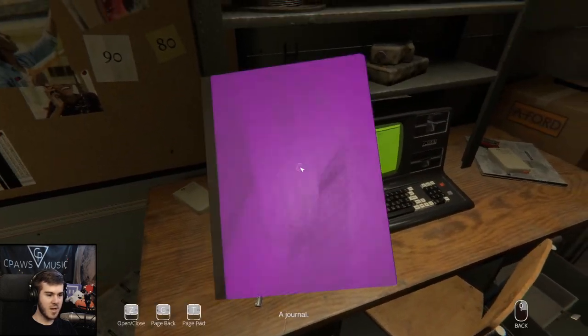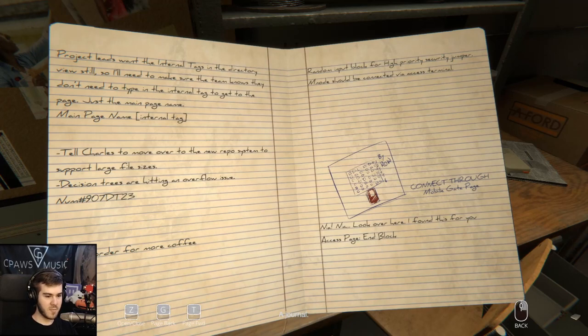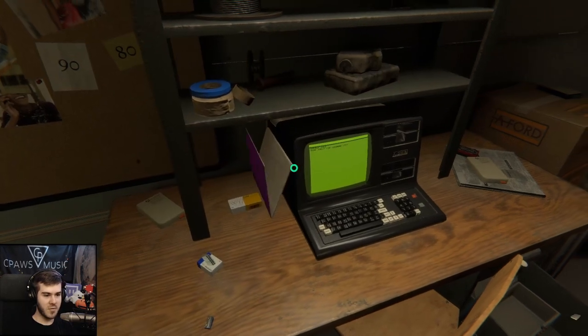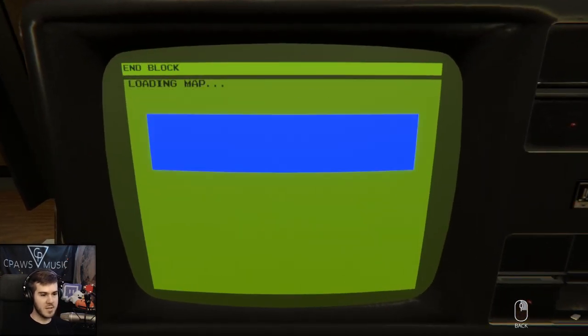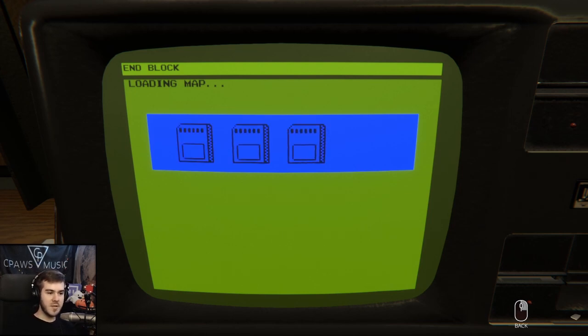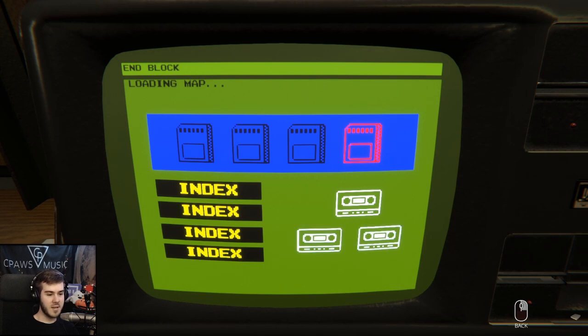If you look at this little document right here, this part is really what's going to tell you how to get it. It says 'access page and block,' so if we go into the computer and type in 'end block,' it's going to play a little animation and essentially tell you all the requirements you need in order to get ending three.